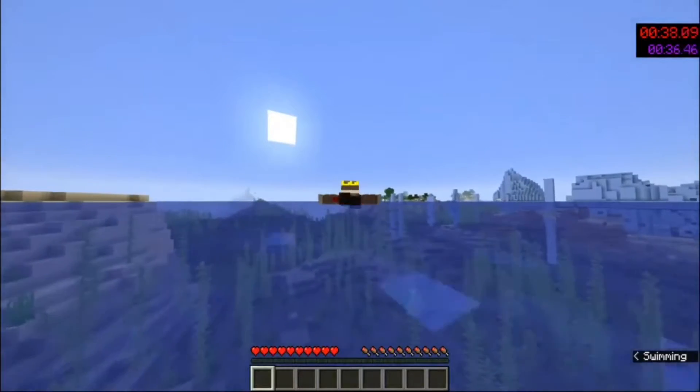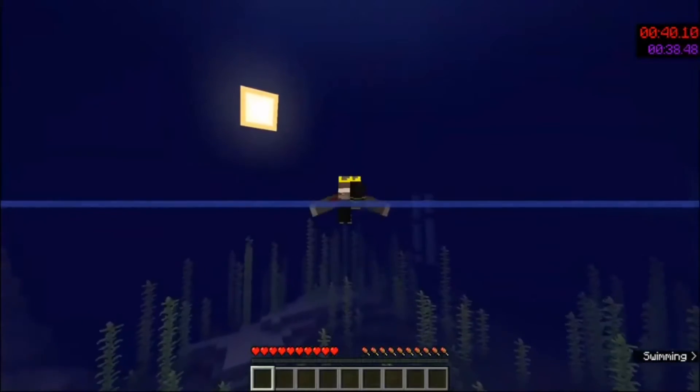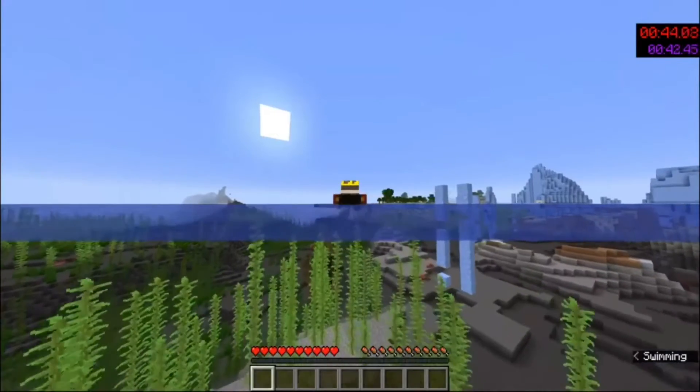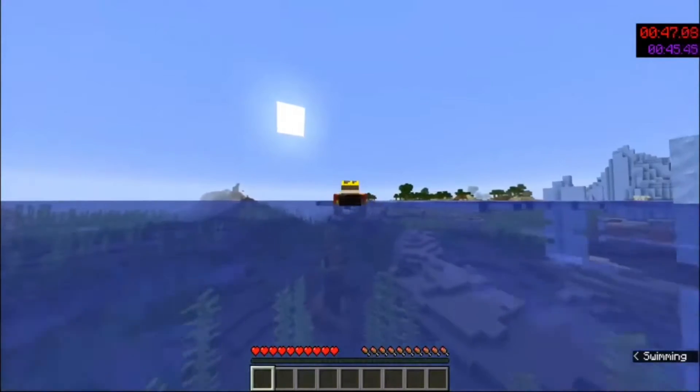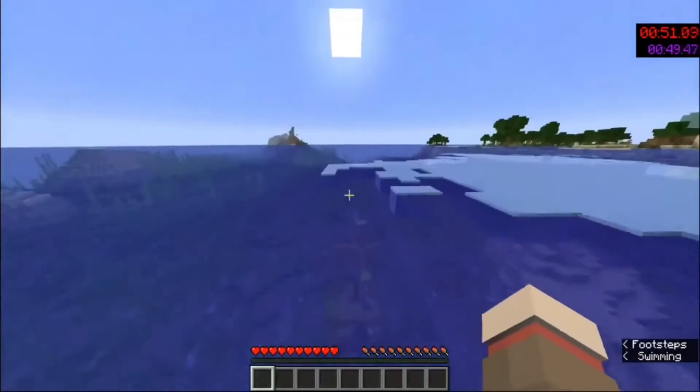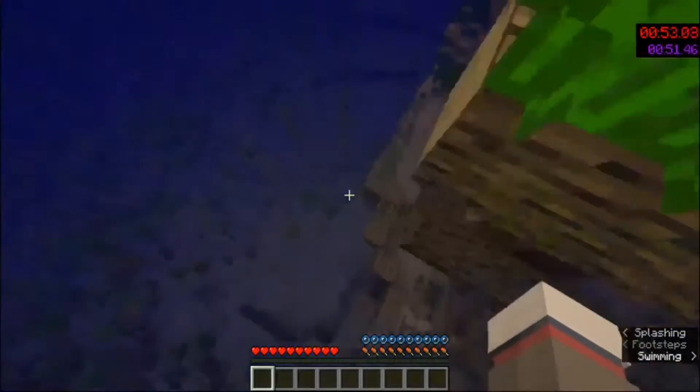I'm heading that way with no wood, because with a full shipwreck you can get wood straight out of there. It's usually faster if you just craft your tools straight up out of iron there, since you can get the iron from the shipwreck. So I'm heading straight for the shipwreck with nothing on me. Here we are at the shipwreck.